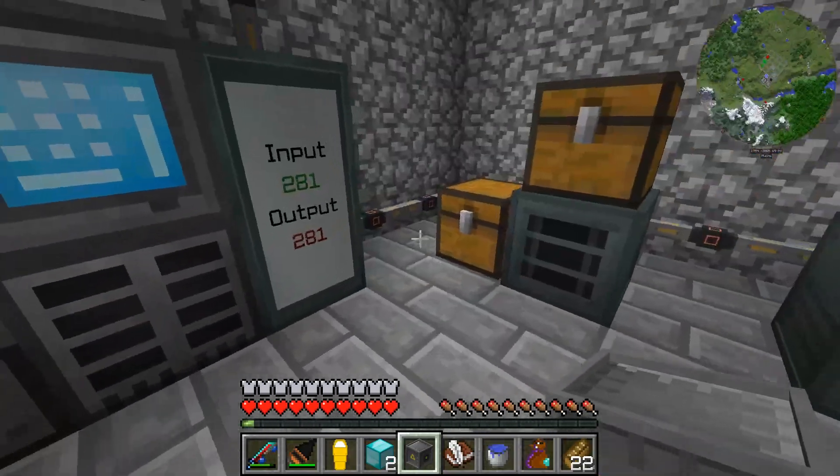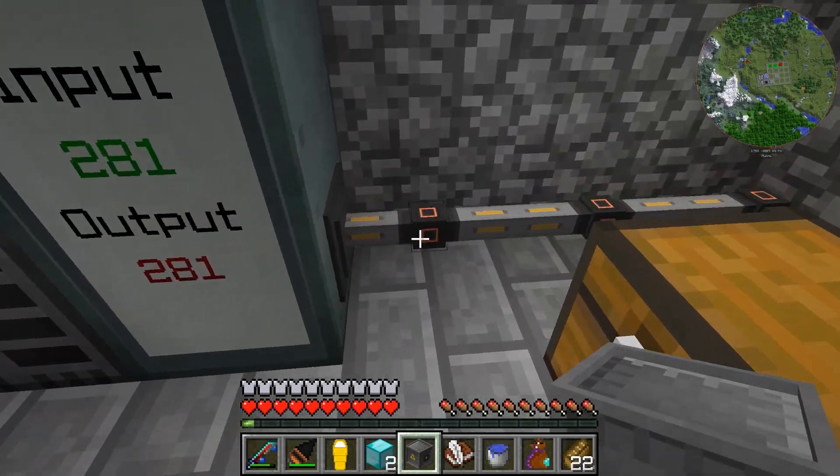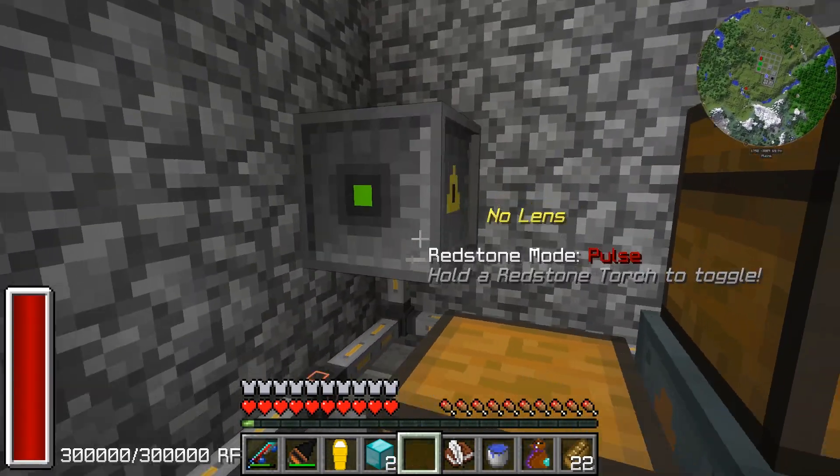Now we're good on diamonds. We're going to do two diamond blocks and empower both of them. They auto-block themselves up so that's cool. Let's empower both of these — let's take a look at the uses. Oh right, we have to atomically reconstruct them — so let's do the laser, atomic. Let's go ahead and set this up — we'll do it like that, then like this, and get a button. Should be good.